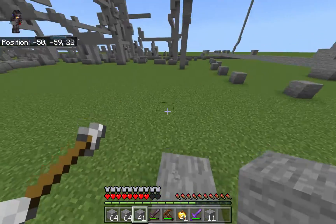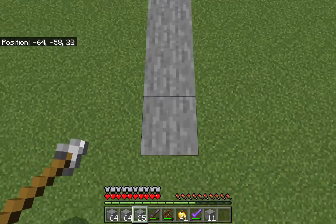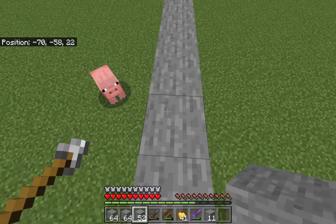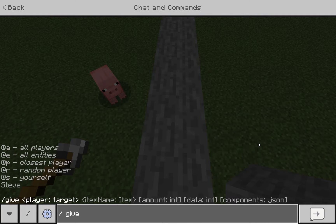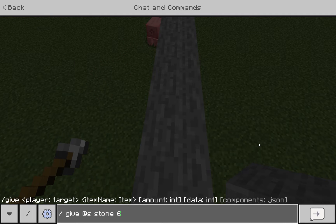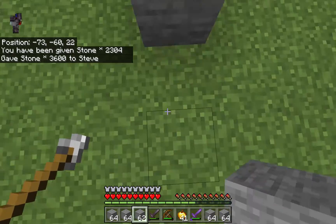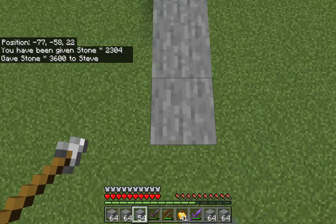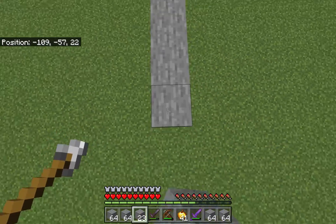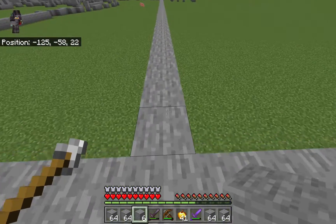I mean, look at that — super unreliable. Well, with this backwards jump bridging, it won't really be too unreliable. It'll be very, very reliable. Let me give myself more blocks. There, now that I have over 3,600 stone, watch this. See that? And it's super reliable.